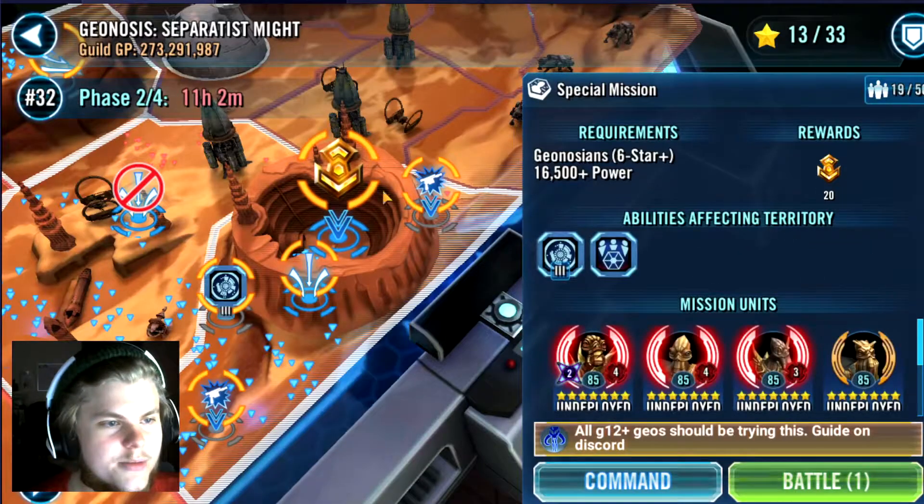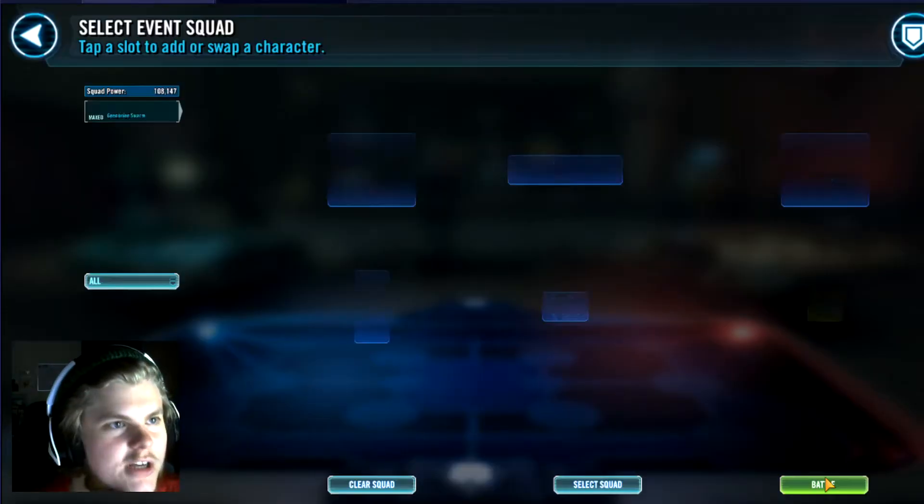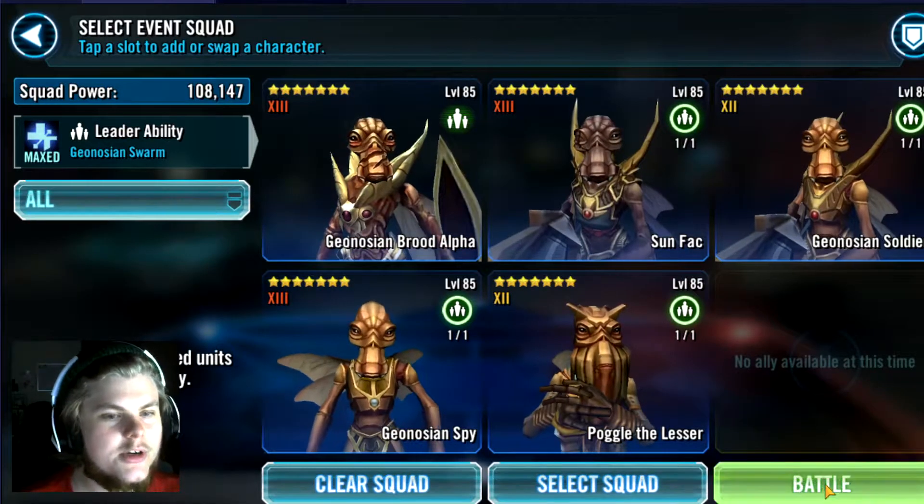Let's just show you on the map here — special mission. I've got some relic Geos. It's showing the wrong order, so I'll just come in here, select the squad that's got them in the right order, and in we go.